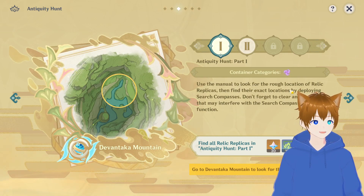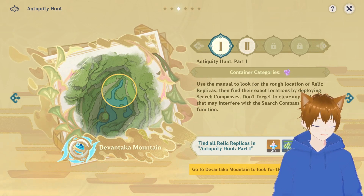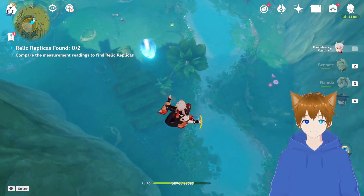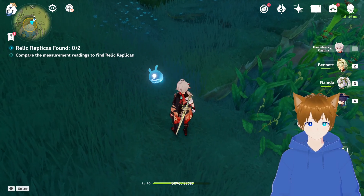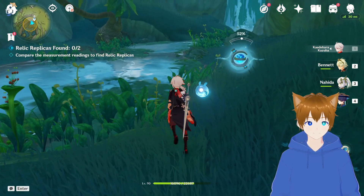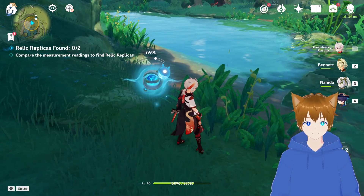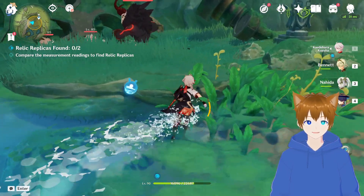Use the manual to go to Devontaka Mountain. 52% — let's go to this one and see what our percentage can be. 69%, so it's more this way. Oh, it's out to you over here.